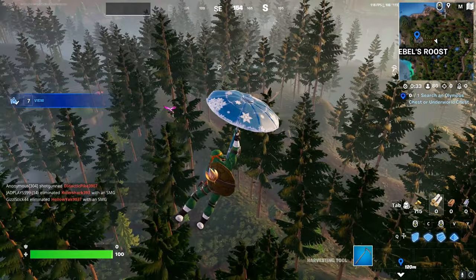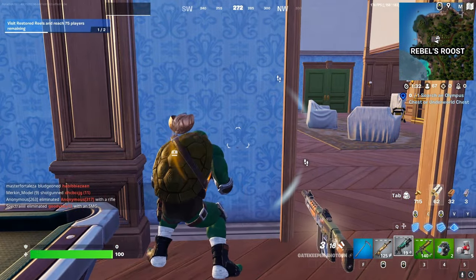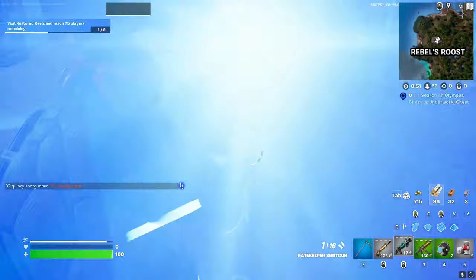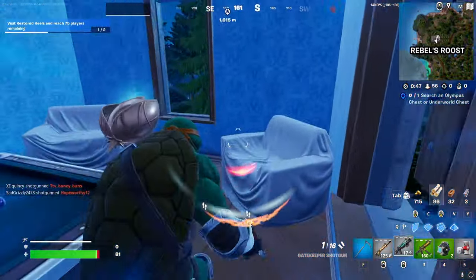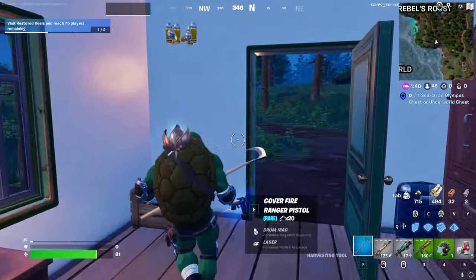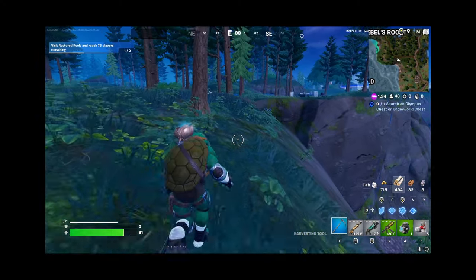Is this a shotgun? It's an SMG, but I'll take it. There are two people here now. What the fuck — let's just keep running. We didn't have any shields and we were facing a bot and a player, we're not winning that fight. I forgot there's a bot that spawns next to Rebels Roost — I was kind of confused on how we got a bot so quickly, but that explains it. This is not ideal though, we need some shield.